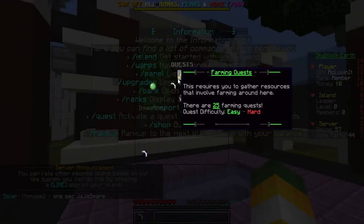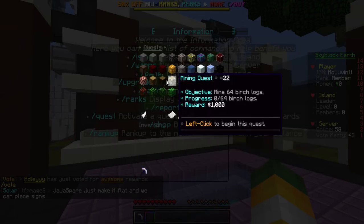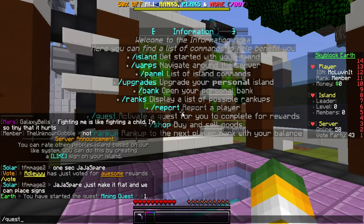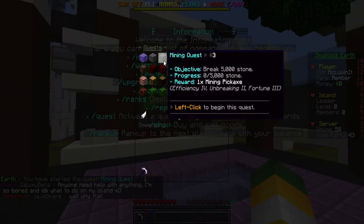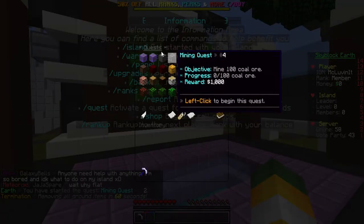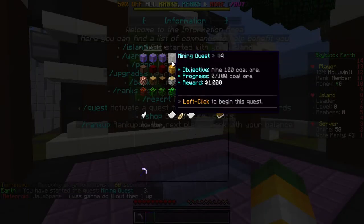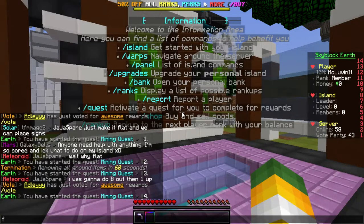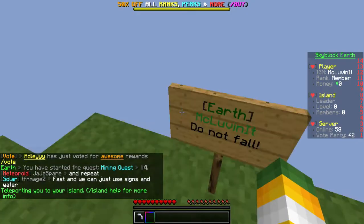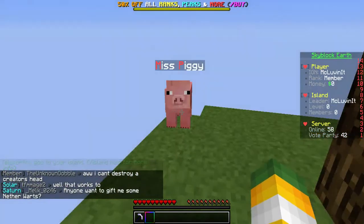I don't know how big these quests are but let's look. There are many tasks ranging from easy to hard that we can claim here — like breaking a bunch of stone. We can activate a bunch of these because that might be ideal especially for these easier ones. Let's go ahead and activate some of these quests and then get started on our island.